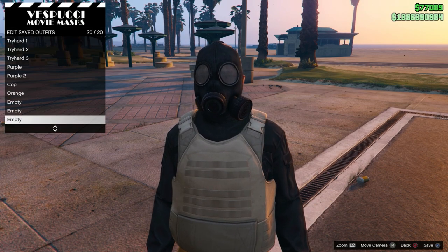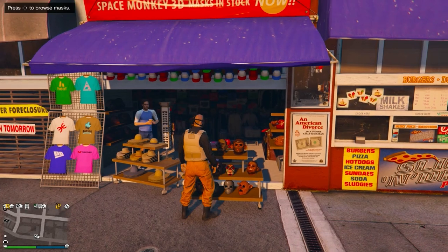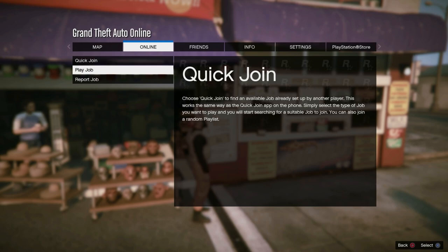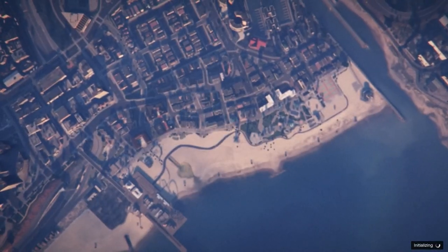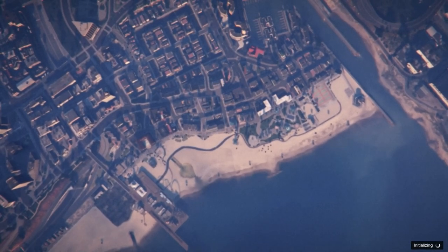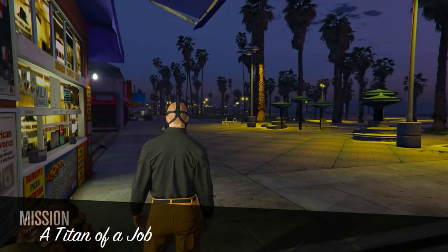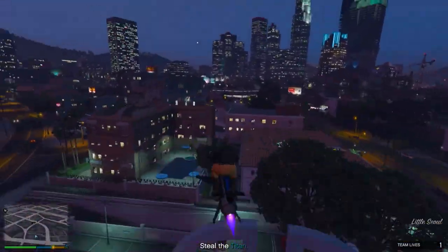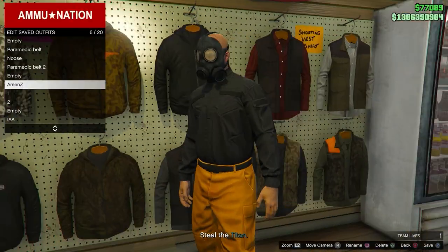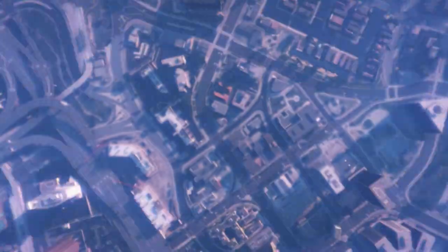After you've saved it, you'll have to start the mission called 'A Titan of a Job.' Everyone watching should have this mission unless you're below level 12. Go to Play Jobs, go to Rockstar Created, and start the mission 'A Titan of a Job.' Once you load into the mission, you will see that the peach plate carrier is gone. Just save your outfit in the slot right next to the one you saved before.